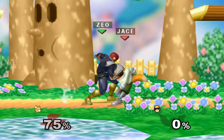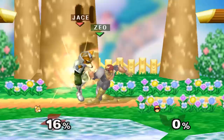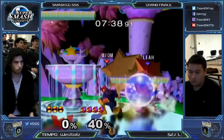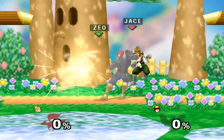Combos on fast fallers are 100% about tech chasing. There are a few ways you can go about this. The first method is to place a knee on a tech-in-place or a mistech, and re-grab any rolls in other directions. Technically, this is only guaranteed if a platform or ledge stops their tech away, but usually they'll spam spot dodge or some other defensive option, and you can bait this out if you know you won't get there in time. Players like S2J sometimes use run-up down smash to cover both spot dodge and roll behind.